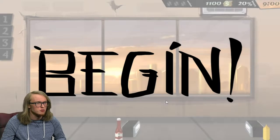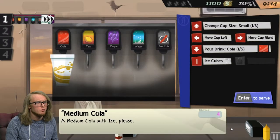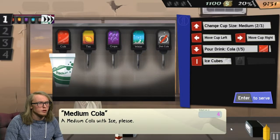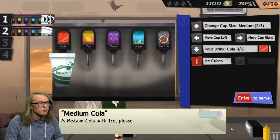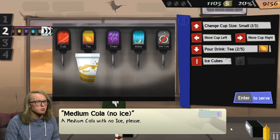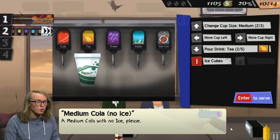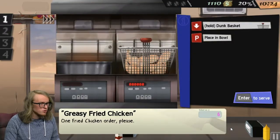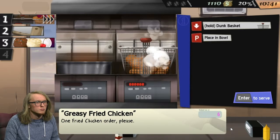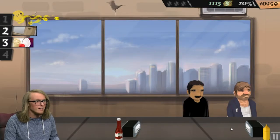The sun is rising — begin! Okay, so she just wants a nice drink — medium cola with ice please. Pour drink. Oh, with ice, with ice. Okay, two — medium cola with no ice please. Medium cola — pour — no, that's tea! No no no, sorry sir. Oh no, he got his tea — he wasn't happy with that one.